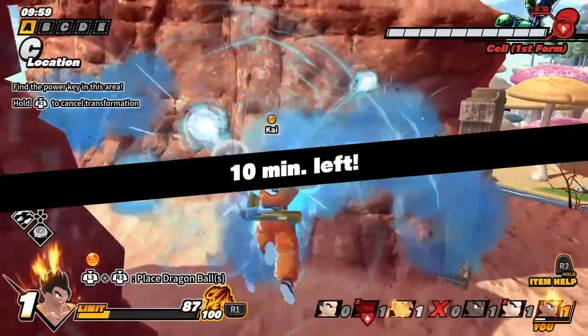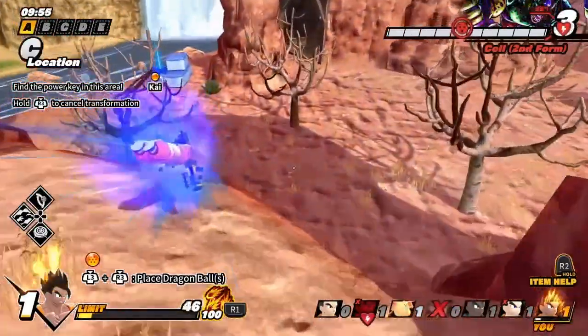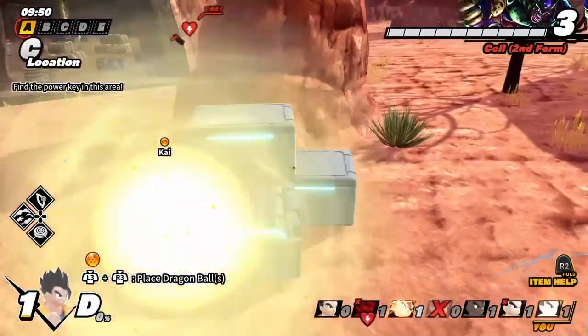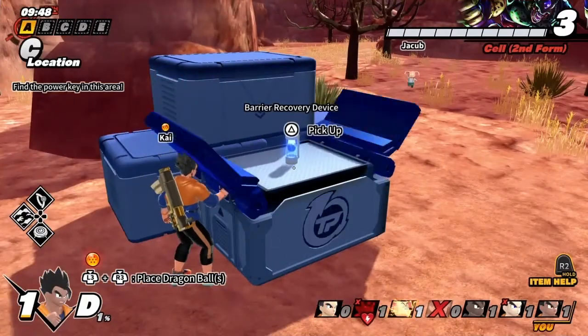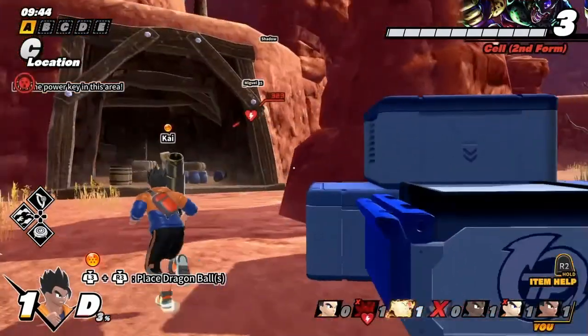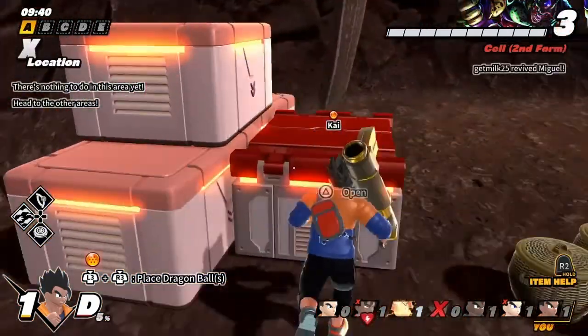I didn't mean to pop my ult! We only have 10 minutes left. What are we gonna do now? He's already in second form. What do we do to win — do you grab all the dragon balls or something? What do the dragon balls do? Oh — it's a barrier recovery device. I hold R2 to use the item.